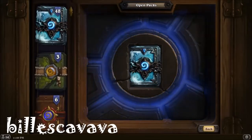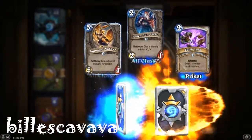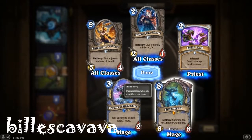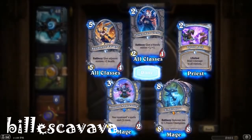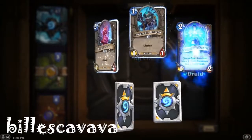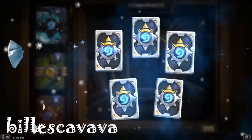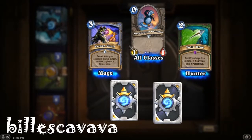Embrace Darkness. This was all bought with gold that I've been saving up. Another legendary — Sindragosa! That's the fifth legendary. Very powerful. Love dragons — used to play full Dragon in Yu-Gi-Oh back in the day. Blood Worms as we continue the opening. There's an epic — Snow Flipper Penguin.